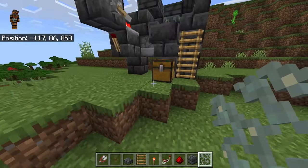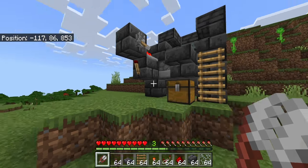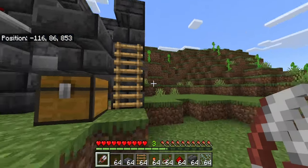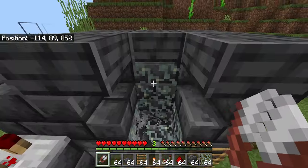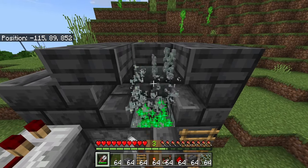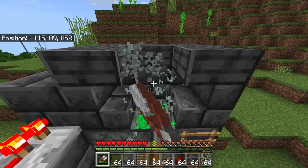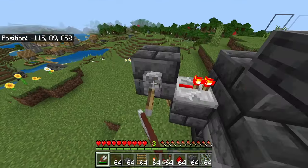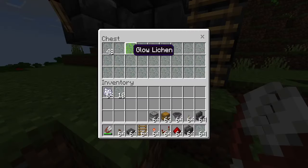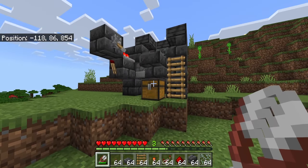Today I'm going to make a simple and easy glow lichen farm right here. How this farm works is you flip this lever, which activates the dispenser. Then you go over here with your shears and break all the glow lichen that grows on the specific block. Most of it will go into the hoppers and into the chest, and any extras you can throw into your inventory as well.